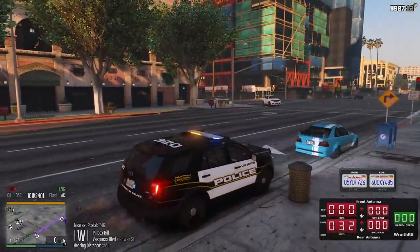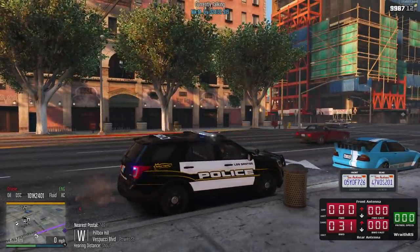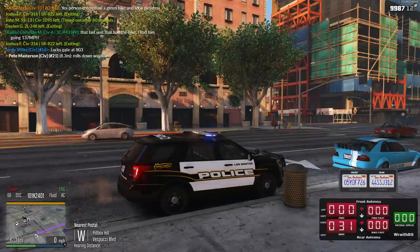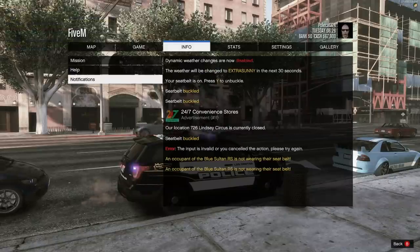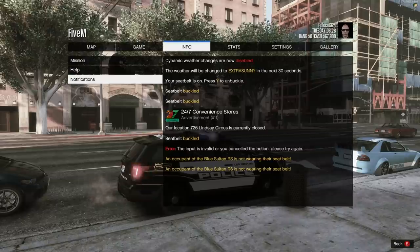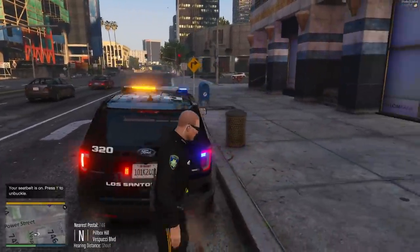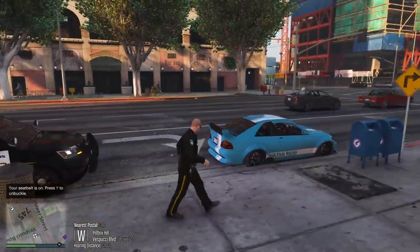746 Vespucci Boulevard, two-door blue Sultan - I believe it's occupied times two. Can I get additional? I told this guy he was gonna pull us over. I think it said... I'm gonna have to look at my info. Occupant of the blue Sultan - oh, it doesn't say which one. All right, we'll have a chat with them. That Explorer though.